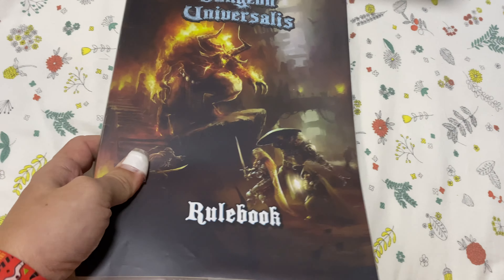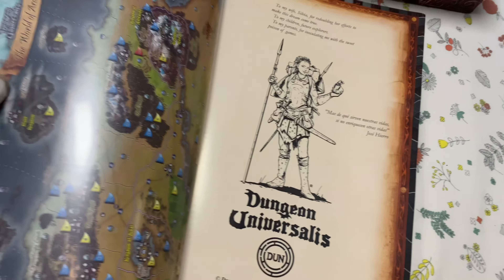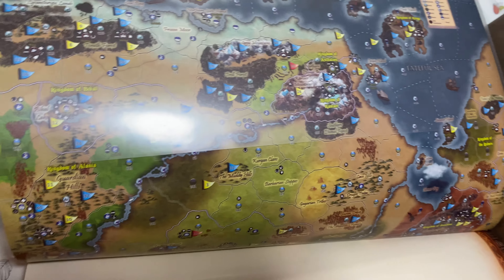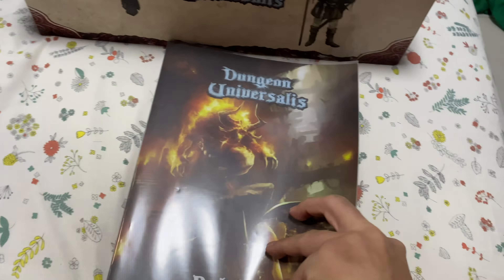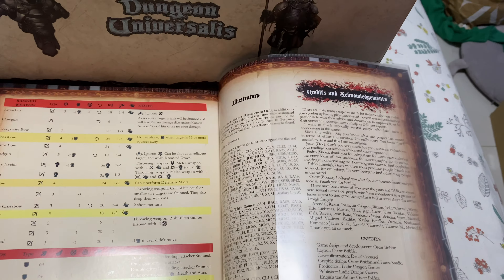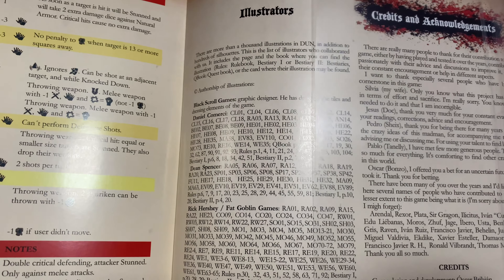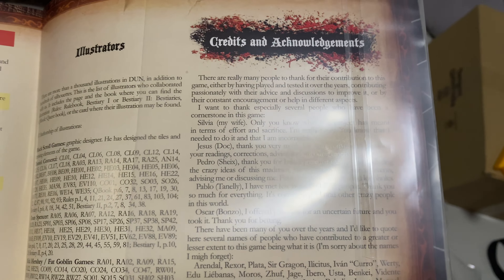We also have the advanced rulebook — they probably didn't put the word 'advanced' on it, but we know it's advanced. We have another beautiful map here. This is where they talk about all the advanced rules. It's thick with a lot of artwork as well. Consider that some pages are artwork, so don't be scared by the page count. It's about 125 pages including the credits. All the illustrators are given due credits — very nice of them.